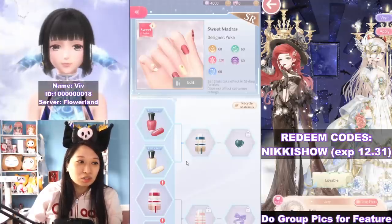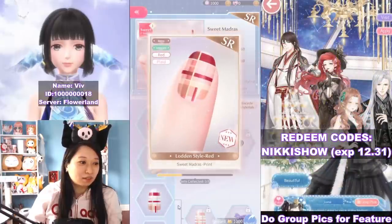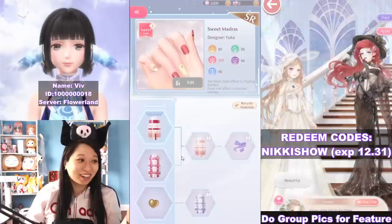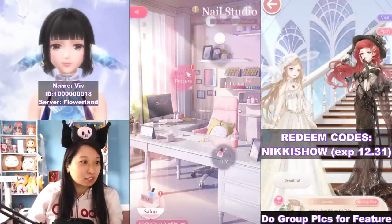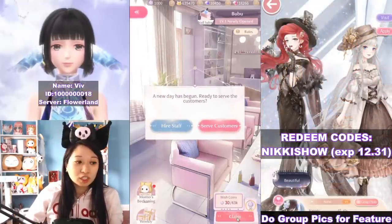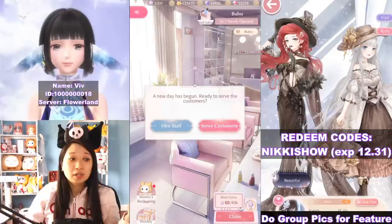I can choose to go different directions. I'm just going to go this direction because it's the cheapest way — the other way is for later on. Let's back out of this and go over to Salon. Here are the wish coins that you can claim. As you saw earlier, I use these coins to do my nail research. You can have a max of 43k right now, which is a lot.